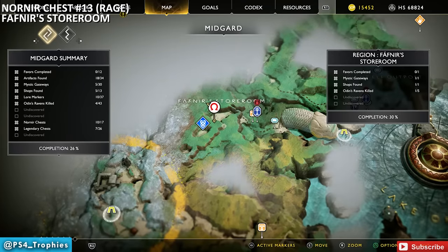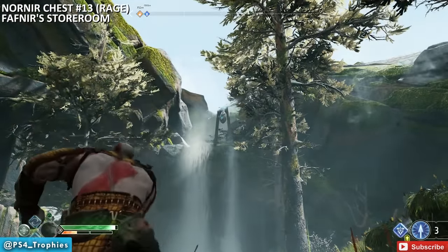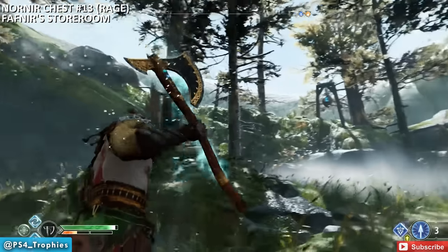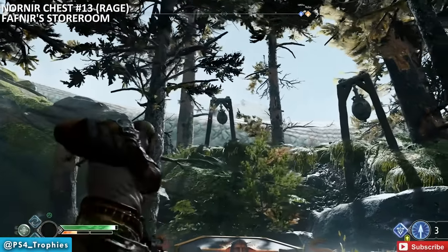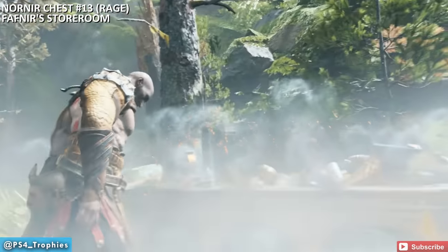There's another chest in Fafner's Storeroom — a rage upgrade — just before you enter the actual temple. Bells again: ring the one above the waterfall first (the farthest), then head toward the chest where two more bells are close together. Always hit the furthest bell first from far away, then get the two closer ones.